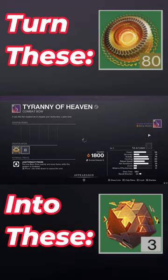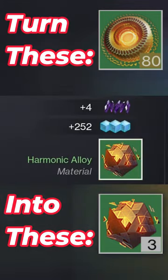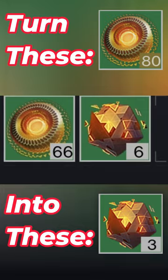Then we dismantle the one we just crafted, and we actually get a harmonic alloy back. So now we have 66 resonant alloys and six harmonic alloys — pretty weird how that works.